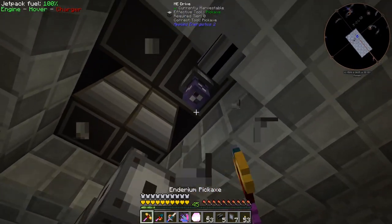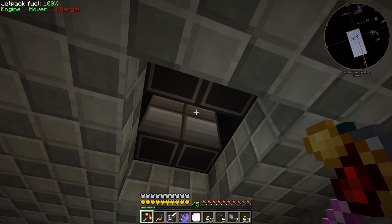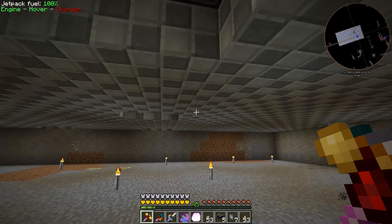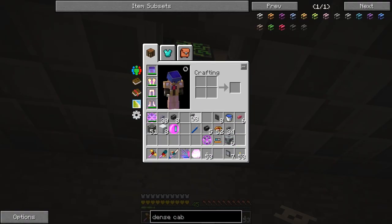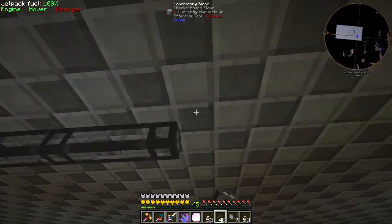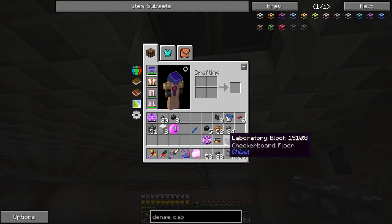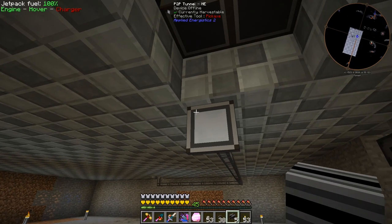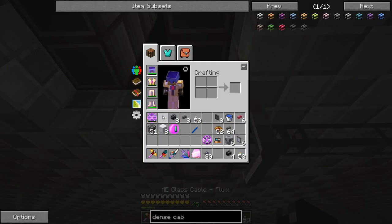We'll take another dense cable, place it right there, add a P2P tunnel, and run it all the way over to our storage. Let's disconnect the old junk cable and run the new one. We'll have 32 channels available, which lets us connect to several of these drive banks. For right now we'll just hook this up normally and look at doing the infinite drive sub-network storage later.